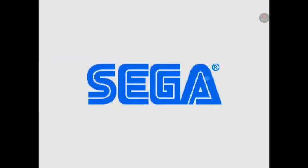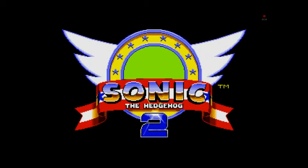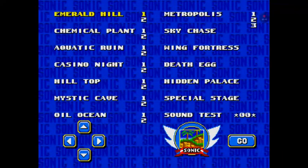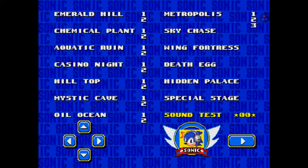Press all the buttons in order, and then you have to double-click when Sonic and Tails pop up. Okay, that's good. Now you have to go here and enter: four, one, two, six, one...